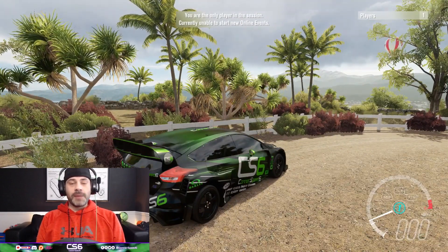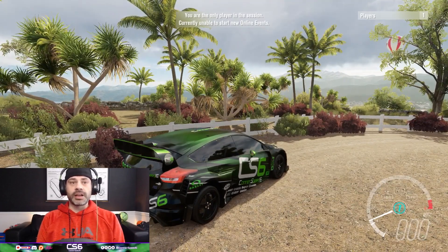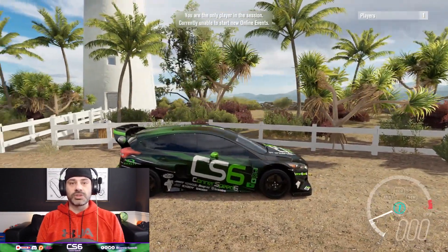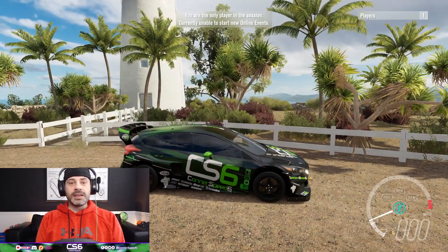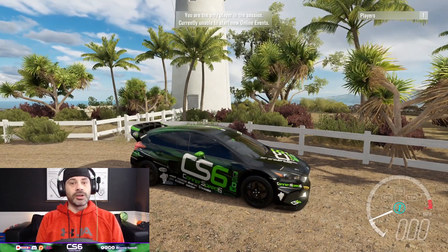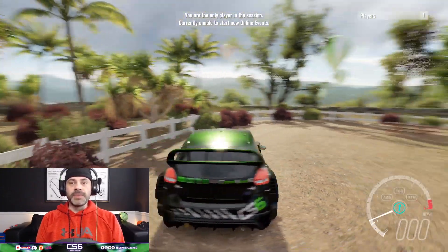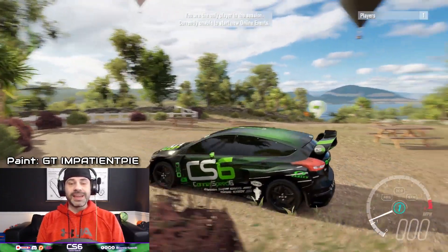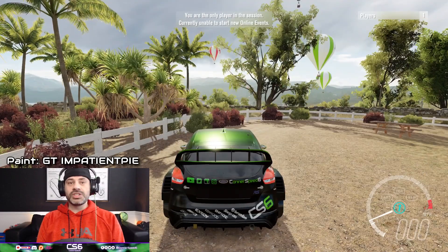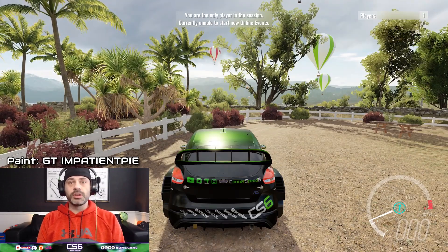Today we're driving my absolute favorite rally car in Forza Horizon 3, and that is the Ford Focus RS RX, with my absolute favorite custom paint by GT Impatient Pie. Impatient Pie made this paint for me a couple of years ago and it has been long-standing one of my favorite paints. It is available in Forza Horizon 3 and Forza Horizon 4 if you'd like to download it — the painter's name is GT Impatient Pie and will be down in the description below.